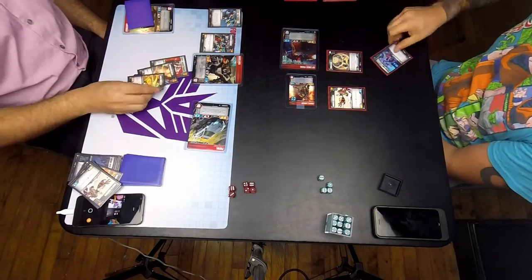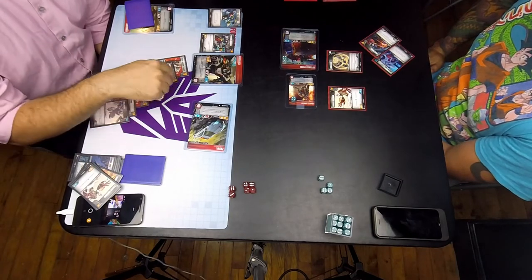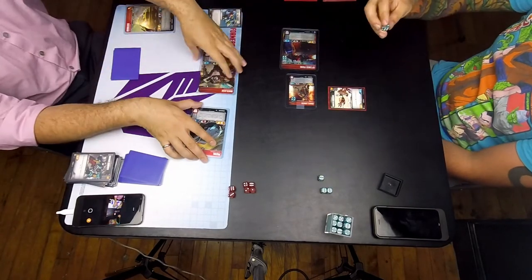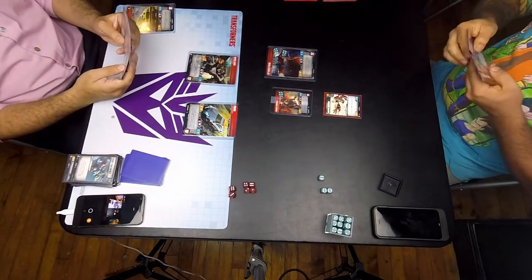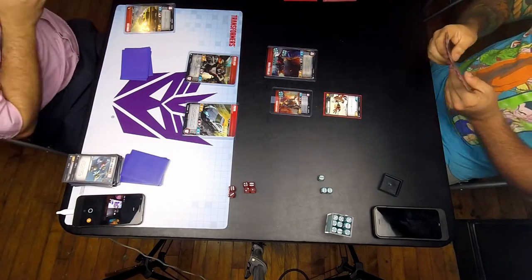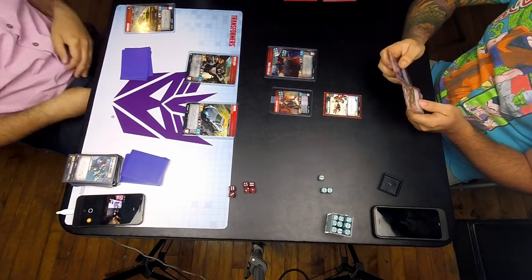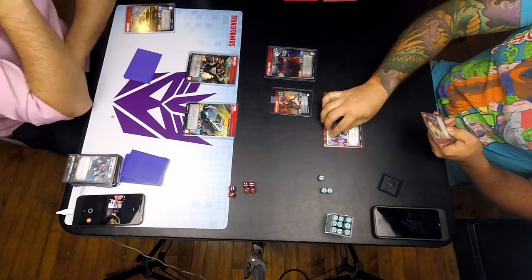Had I tripped the force field, I think this game would have gone very differently. Seven plus the Grenade Launcher plus Wheeljack's attack — it trips the force field. What would that have been? 12 plus what's Wheeljack normally? Five. So 17 attack. I think that was still the right move. Unfortunate that I couldn't get it.